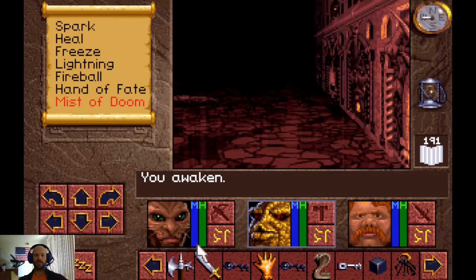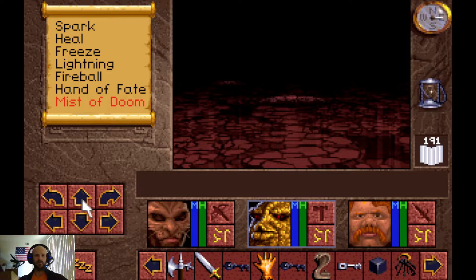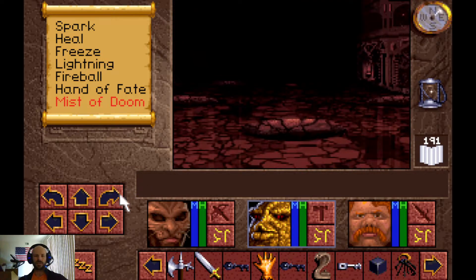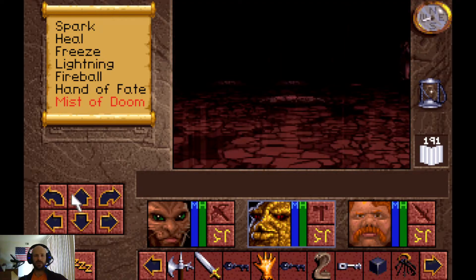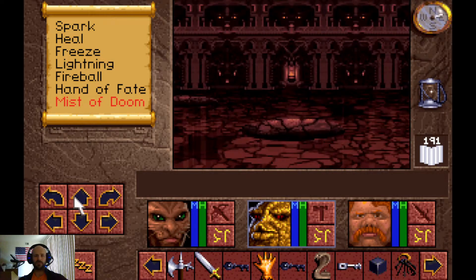We're going to get teleported to the middle of this room after having lost our atlas, so we can't tell where we are or what the layout is. Basically what we're looking to do is slowly search around to try and get access to these four depressable plates. If we can do that, we will have a way out. It's very difficult to keep track of where you've been.